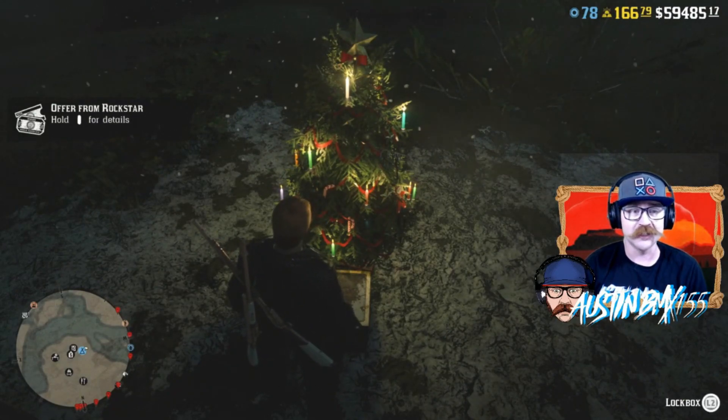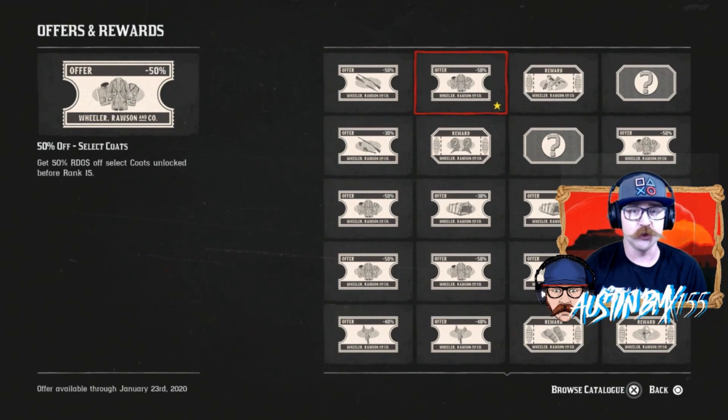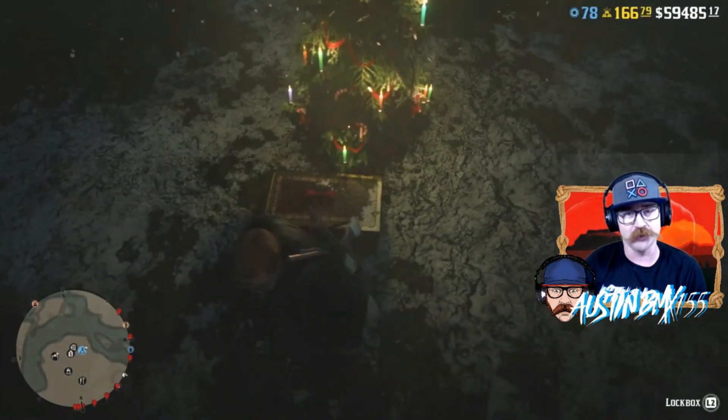Rockstar has given us all kinds of great gifts this week. They did announce them last week and we had them in our original video, but we want to give you guys a little bit of a refresher. We have two new offers and rewards that dropped today if you logged in. You should get 50% off a shotgun and also 50% off a select coat.